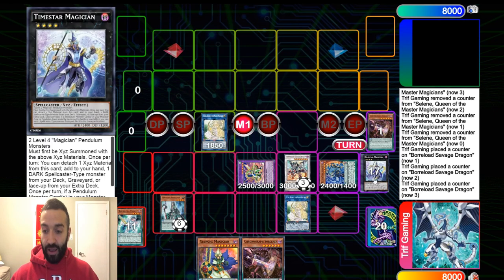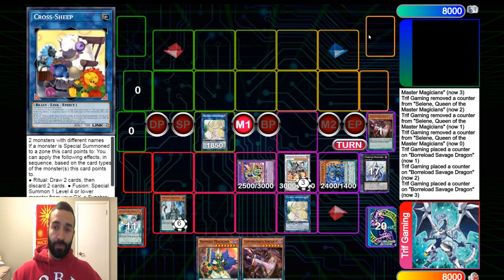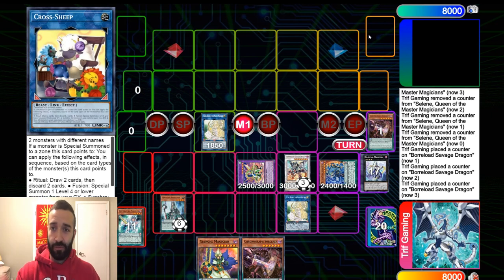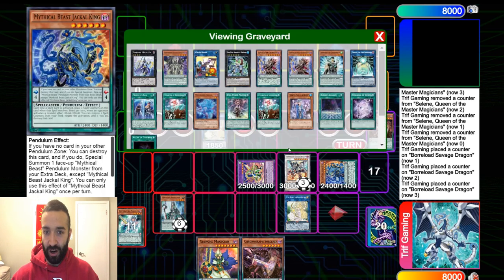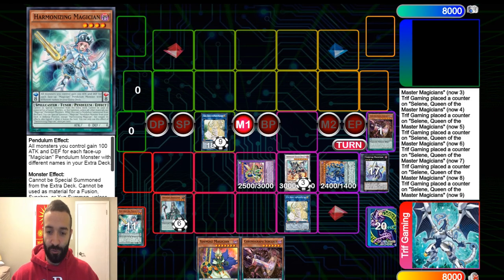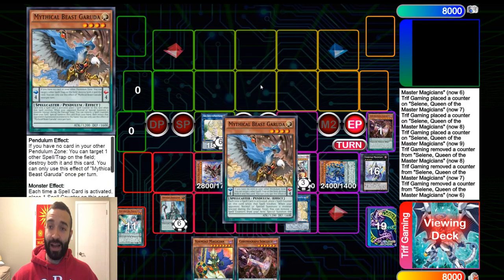We link those into a Selene. You have the option to keep Time Star on field because having Time Star and Selene both on field protects almost all your cards — your opponent cannot attack Selene because you have Mighty Master, and cannot attack Mighty Master because you have Time Star. So even if your opponent tries to destroy it or enters battle phase to attack the defense position Selene monster like Jackal, they can't — Time Star protects it all and adds a card for you next turn. We activate Selene's effect, which has 11 counters, then Mighty Master in the end phase adds a Garuda.